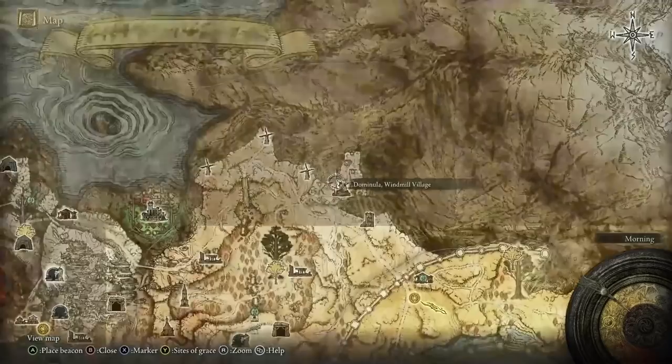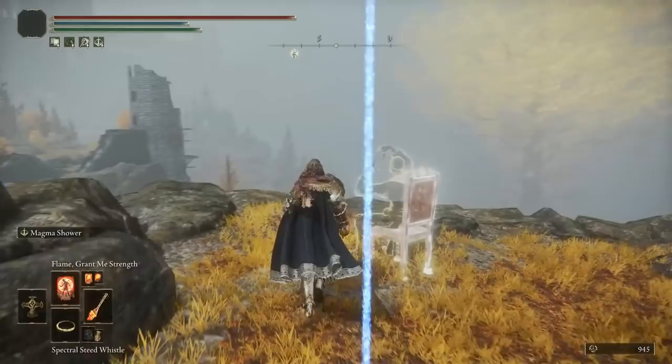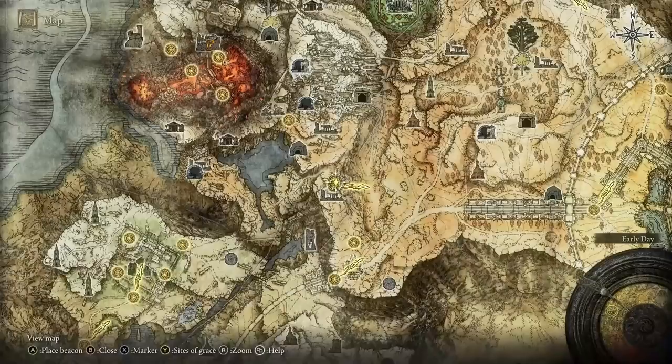The location depicted in the Flightless Bird painting is at the Windmill village at the northern end of Altus Plateau — the so-called 'crazy village.' When you go to the marked location, you'll find a bunch of people dancing for no apparent reason. Find the ghost there and you'll receive the incantation for Fire's Deadly Sin.